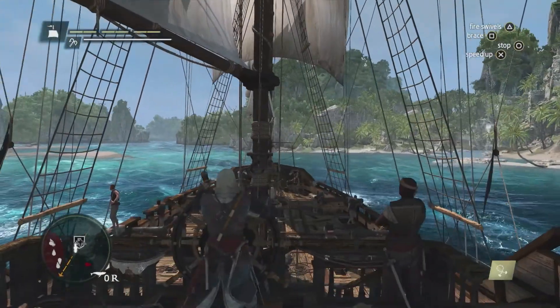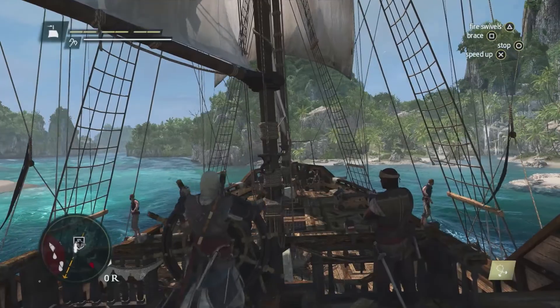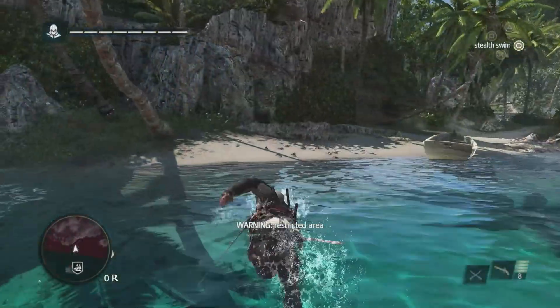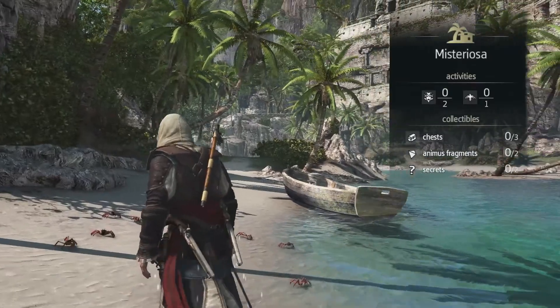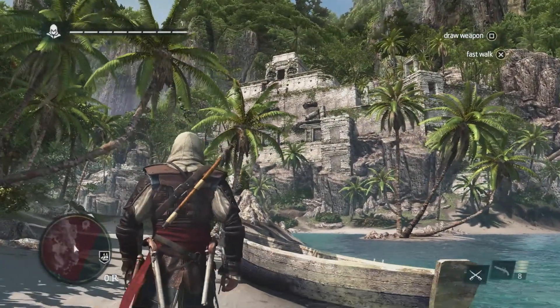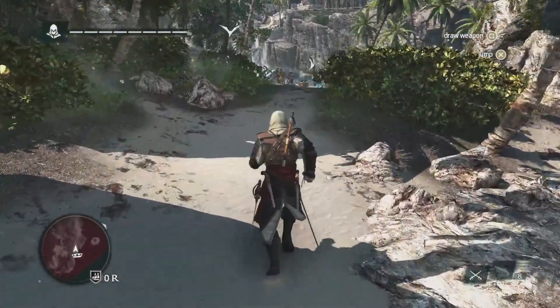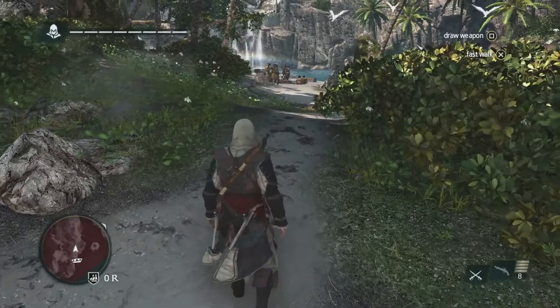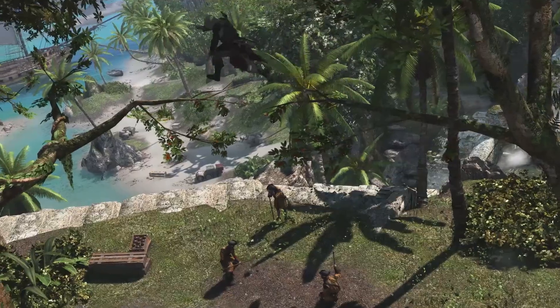Everything you find, everything you do has some type of value for you. There are lots of hidden artifacts, treasures, and activities to discover. We know from the treasure map that the treasure is up near that temple at the top of this location, so this is where we want to go. We're going to see that there are a lot of guards in our way — we can choose to go in guns blazing, but instead we're going to try to get there as fast as we can. Using Edward's navigation ability, we can scale this temple without a problem.